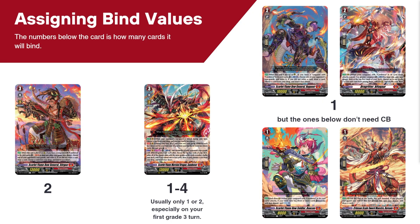One thing we should do with this deck is assign bind values. These bind values will tell you how many cards it binds and help with things like Mulligan. As you can see, Stogana is the only card that will bind two all the time. While Gandiva does bind one to four, it usually only binds one or two. The rest of the cards will usually only bind one, though some don't need Counter Blast, like Bosun and Bernaya.